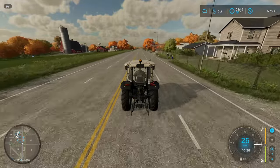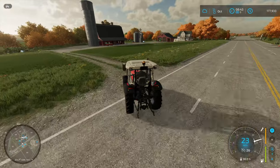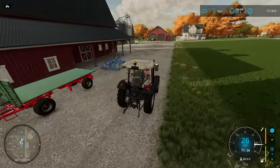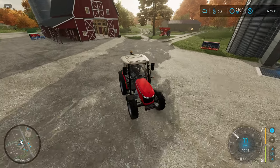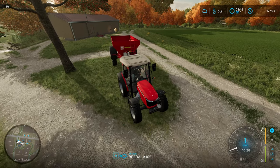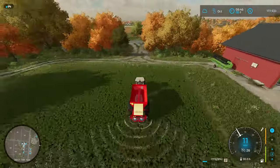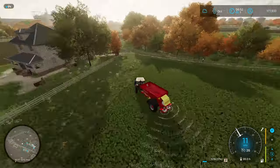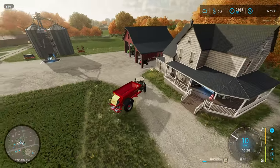We're just going to have this tractor for today to do the fertilizing job, then return it to the store. We won't get any money back, but it won't charge us any more for the next day. There's our spreader — get hooked up. We'll quickly spread all these fields and be right back. That's the spreading done.